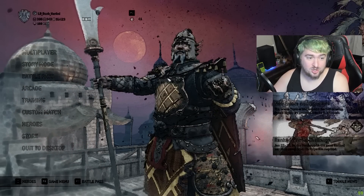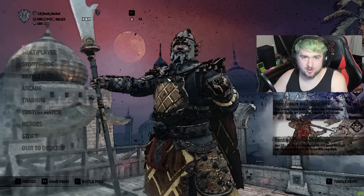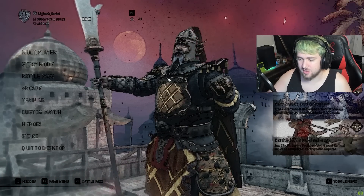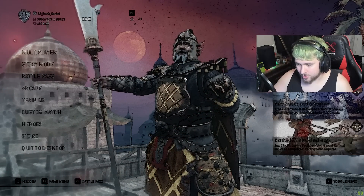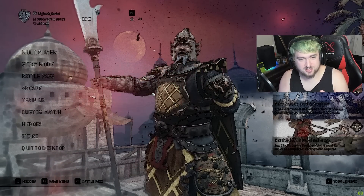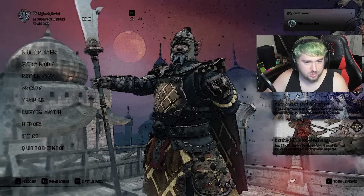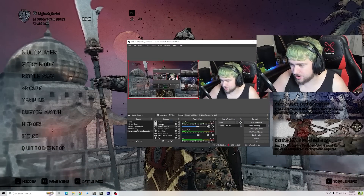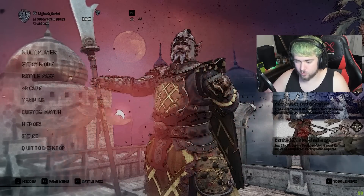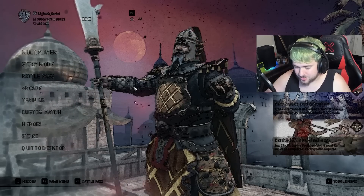Today's video I want to show you guys a setting you can do. This is specifically on PC For Honor, and you have to have an NVIDIA brand graphics card — sorry, not capture card. A capture card lets you record stuff on like Xbox to your PC, but what this does is it essentially adds a filter to your game. It's not just the recording software that gets the filter. Right now I'm on display capture, which makes it so what's on your screen is exactly what you see.